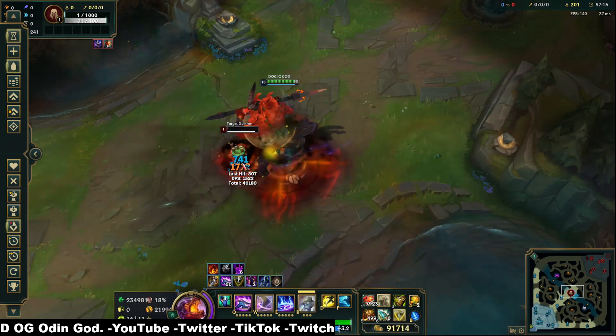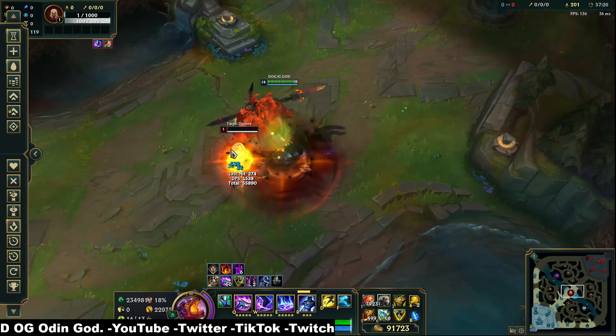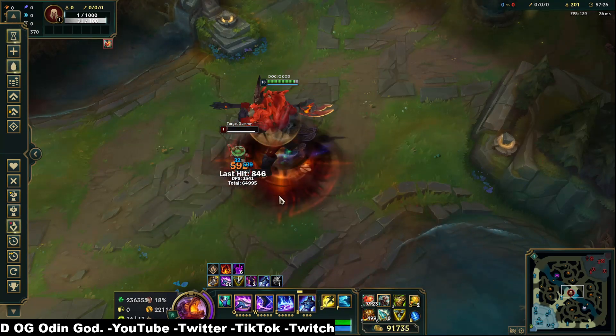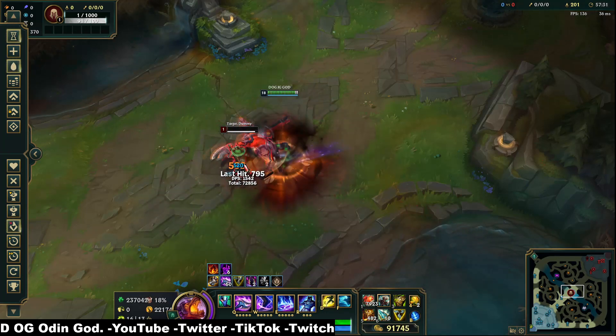Wither, ulti, titanic — see, there's no cast time and I get the wither off during my ulti. I cancel my wither animation with my ulti animation, which I cancel with Titanic Hydra. If that makes sense.